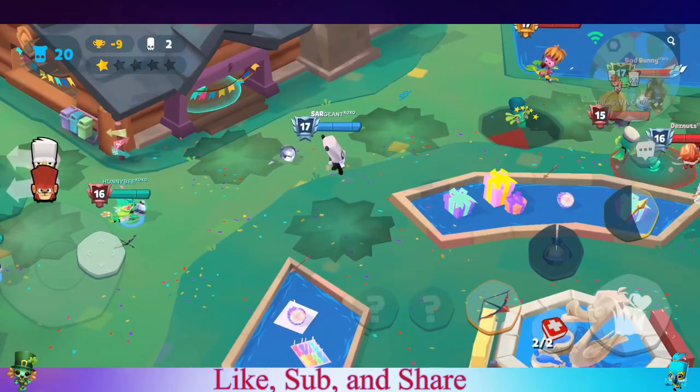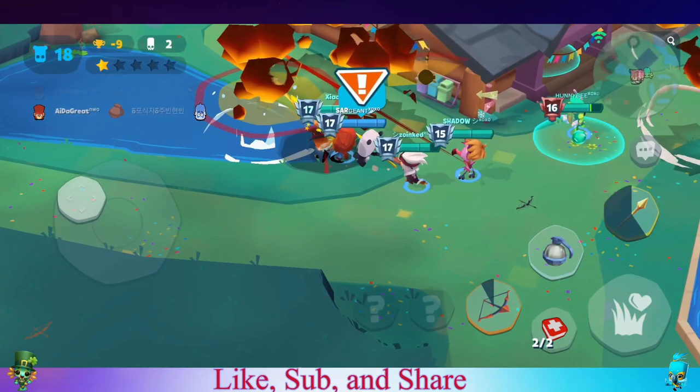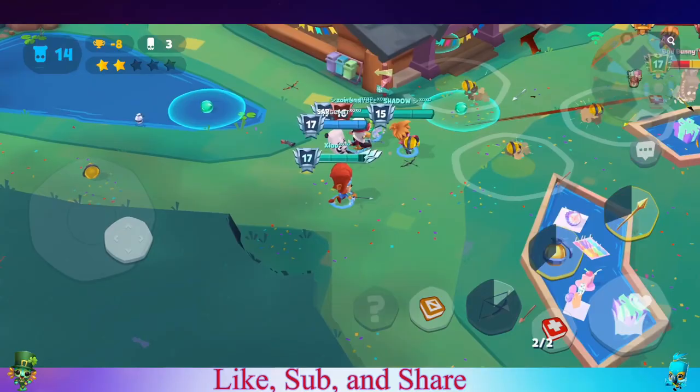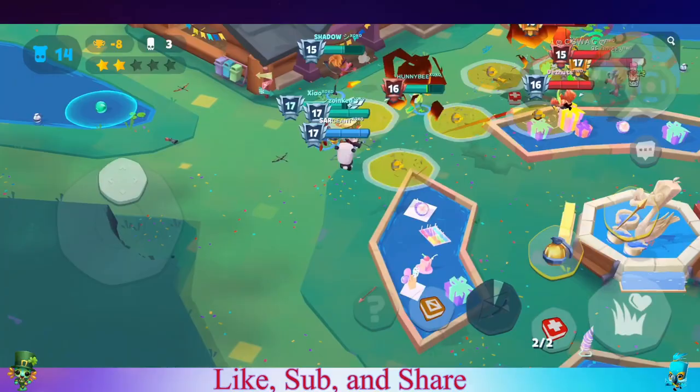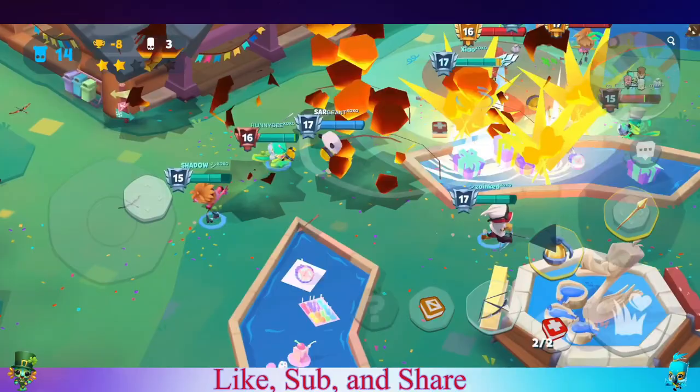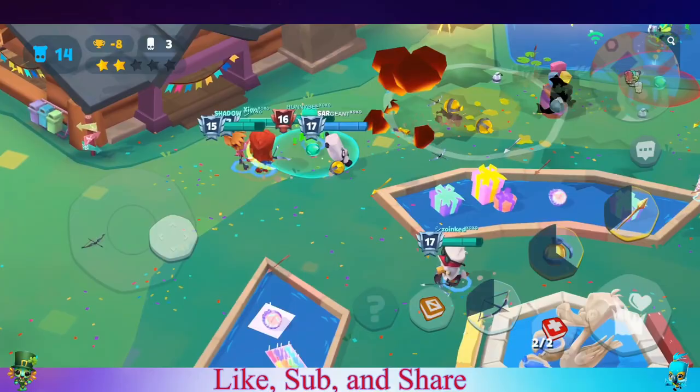This team is fighting so I'm just keeping some pressure on them so they don't get too comfortable. We have a gold one, a silver bow, and a medkit. We see them going for the medkit so we keep the pressure on it, start getting them down, and they eventually give up on it. Sometimes it's not worth going for the medkit — just retreat instead.